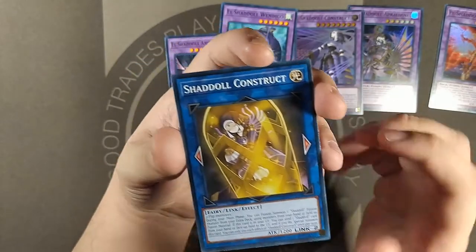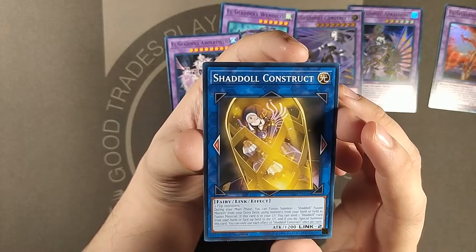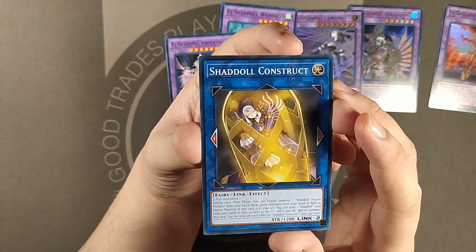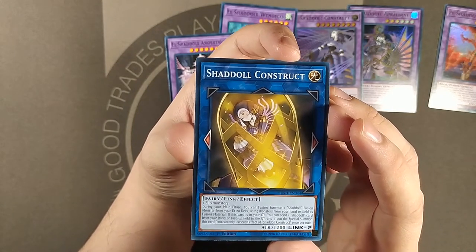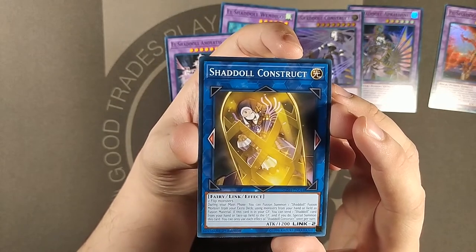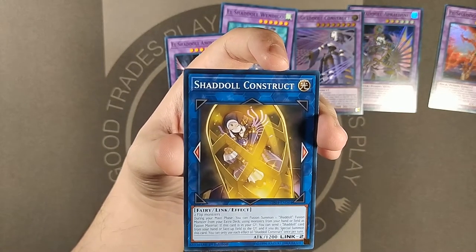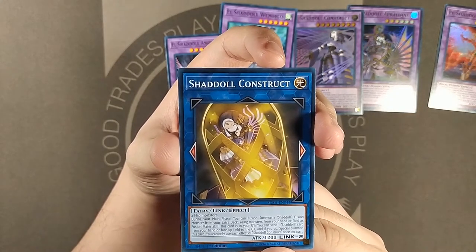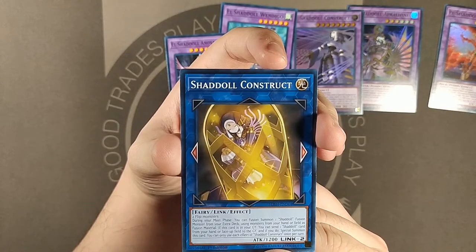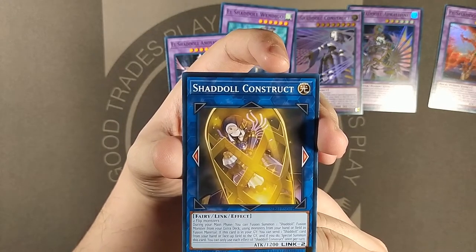And here's the new link — Shadal Construct. Two flip monsters — Link 2. You can fusion summon one Shadal fusion monster using monsters from your hand or field as fusion material, so it's kind of like a free Poly without using Polymerization, because it counts as a fusion summon. You can summon one Shadal using your hand or field as materials. If it's sent to the yard: if this is in your graveyard, you can send one Shadal card from your hand or face-up on the field, and if you do, special summon it. Hard once per turn, but hey — immediate recycle value. Cool.